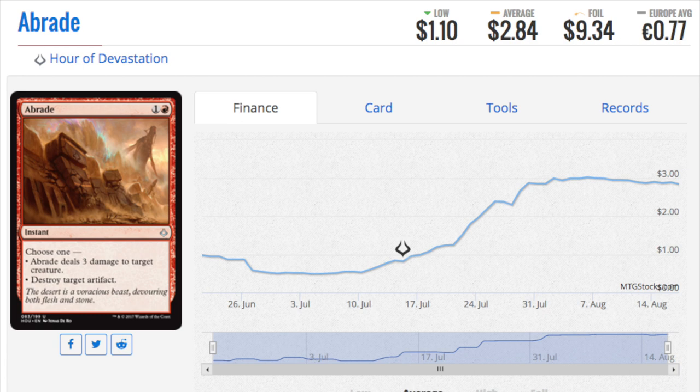Hey guys, today I'm going to talk about the top nine cards being played in standard. These are the most popular cards. Let's begin and take note of what is rotating and what is not rotating in which colors. To summarize, the red decks look very, very strong.